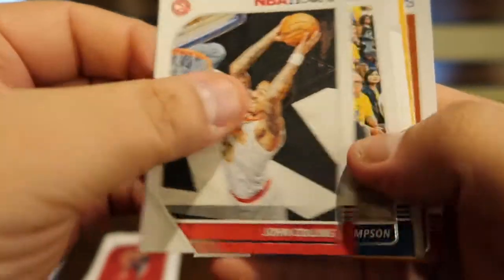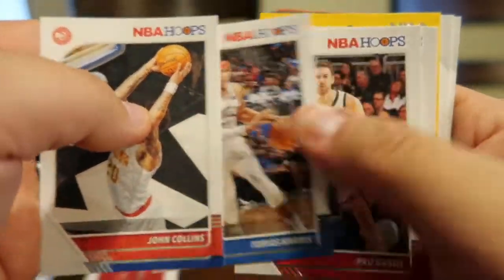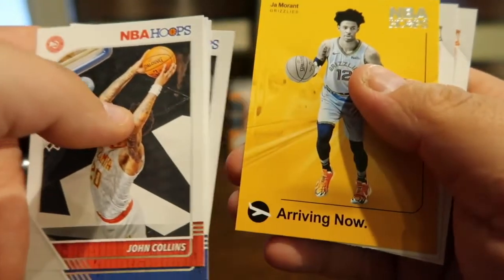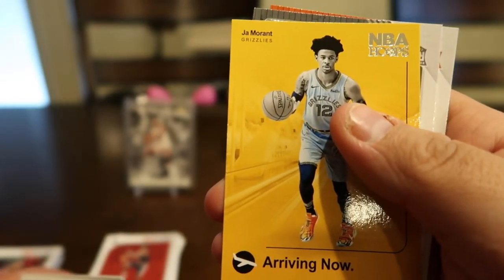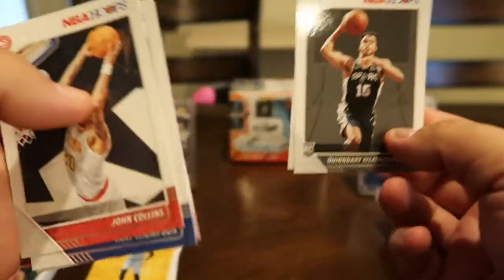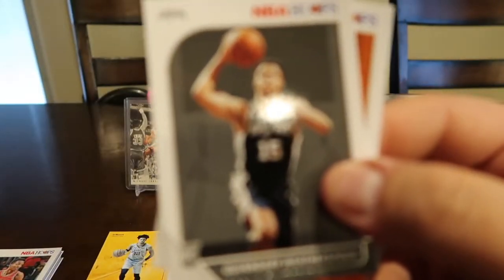We got John Collins, Klay Thompson — Klay Thompson's still coming off his injury — Tobias Harris, Pau Gasol, Evan Turner. And another Arriving Now Ja Morant! That's a cool card — I'll put that in the good pile. Quindary Weatherspoon — I got that rookie card too.